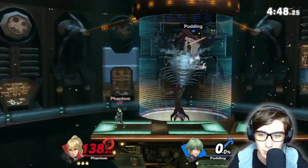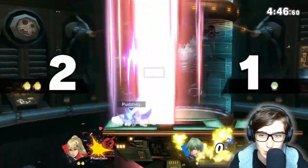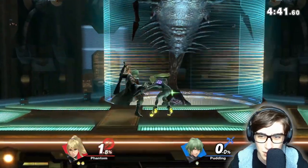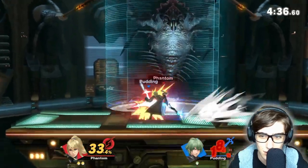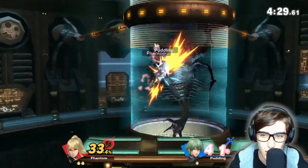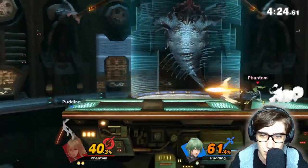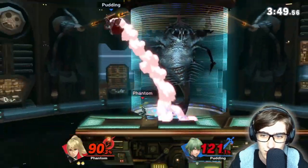We avoid the trade but he gets us with that down smash — a little too focused there. At least we hit him with the up air. Don't want to go for any premature flip kicks — that just puts us off stage. We're getting more of those up air combos, sending him to the side. Good dash attack.